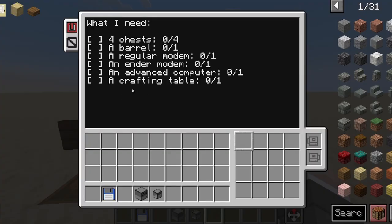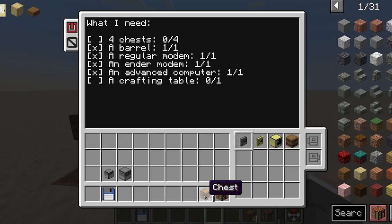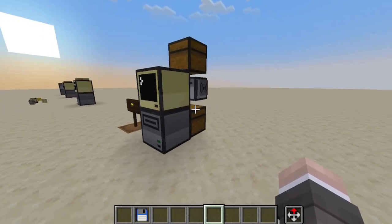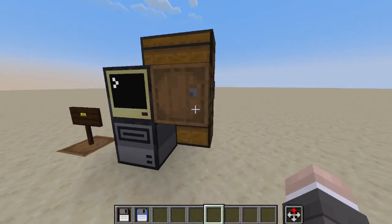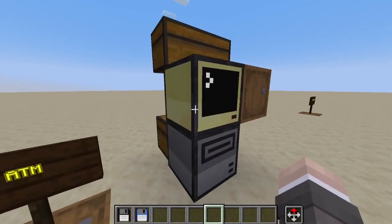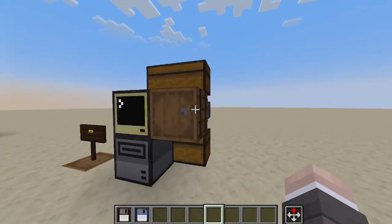Now it gives me a list of the things that it needs. I just take these from the chest, and as I start placing them in here, it begins. Once the list is done, it will place all of the components in the correct order and places, and install the program into the computer. And that's it — there's an ATM. This is the assistant that manages the movement of diamonds between chests. You may want to cover up everything so that the user can't access the chests behind the turtle.